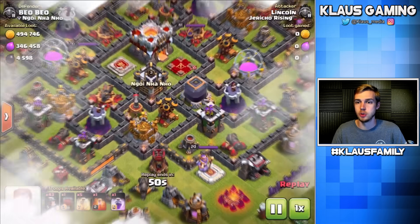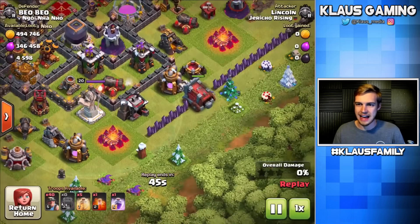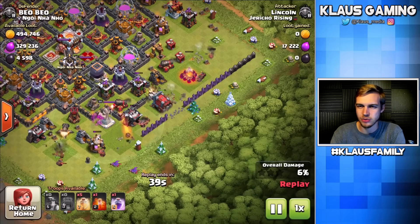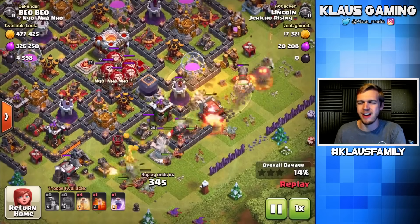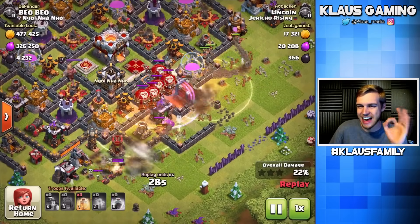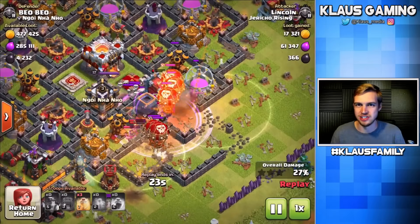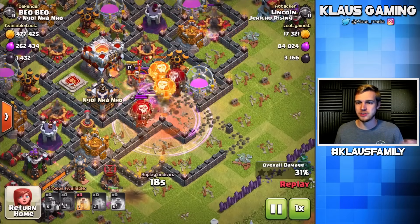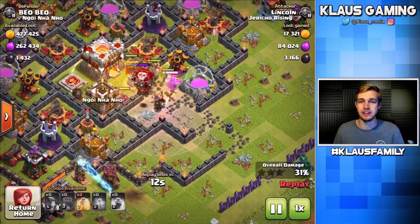Before we get into that, let's check out this replay — 3,000 dark elixir, super easy and efficient. This is wall wrecker time — you don't see wall wreckers very often. I think this isn't a three-star because there's a brutal clan castle. Let this be a lesson: that is a cc of death. The max balloons do so much damage to a miner attack, especially because I've only got one poison — I can't keep the balloons under poison the entire time.